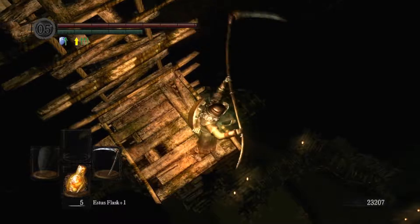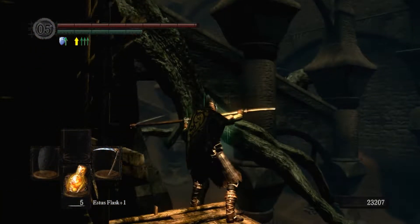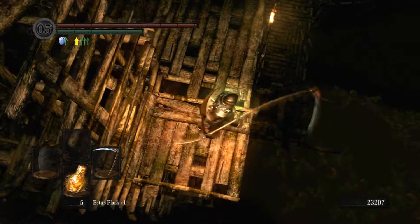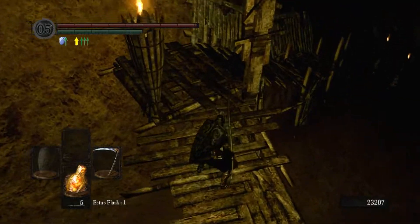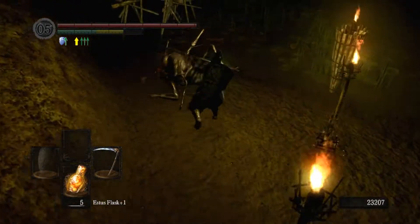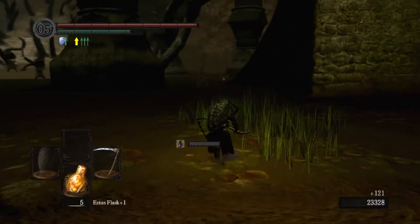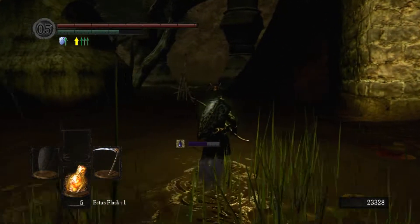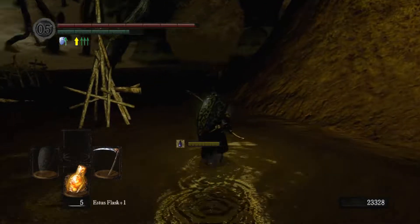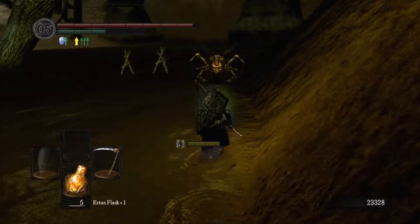And we just ride this down. This way wasn't actually as bad as I anticipated. Now, where we have to go is we have to go back into this area where we fought Quelaag. And then from there, that's where we actually have the ability to get down to the bottom area — or the Demon Ruins.